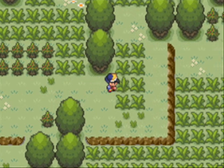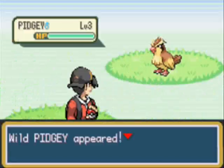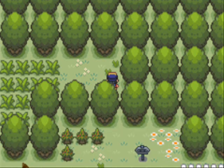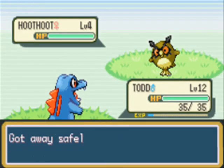I will not be skipping trainer battles, just random encounters. There aren't any trainer battles up to this point anyway, and we probably won't encounter more than one in this part. But if you head up to the right in the northeast corner, you can find one potion. So that technically makes three now, unless you went ahead into Cherry Grove City and bought some.